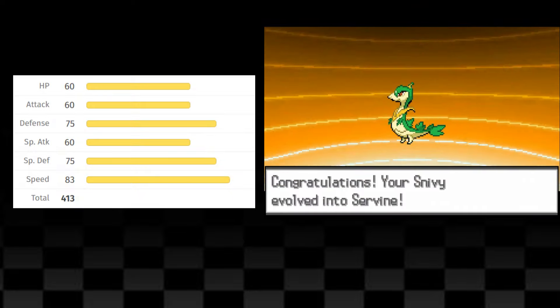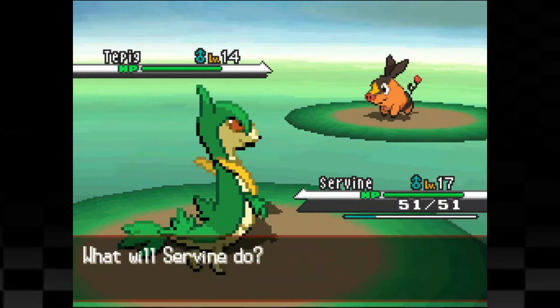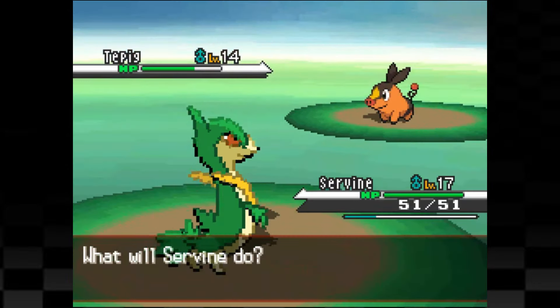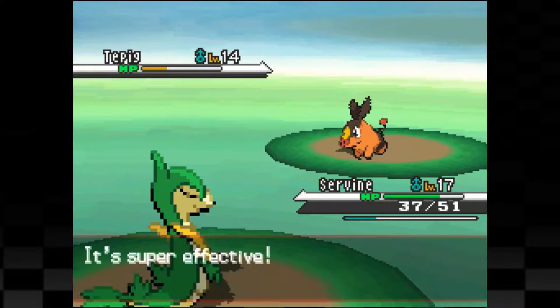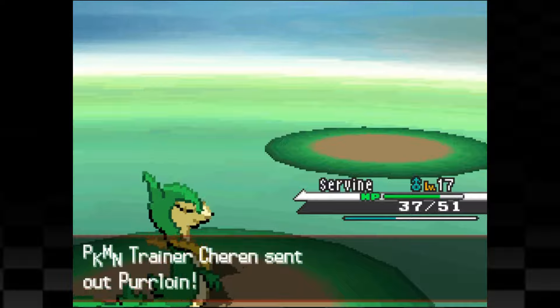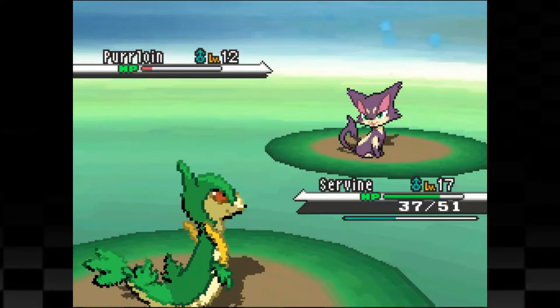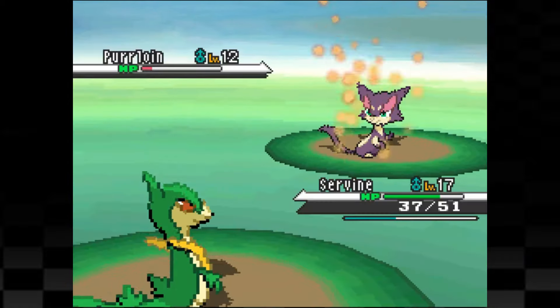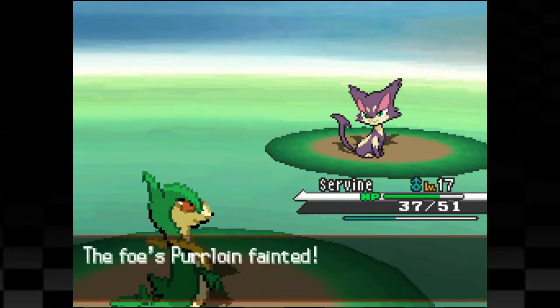Getting back to the rival fight, we start off by using a few Tackles against Tepig for decent damage before he uses Ember which doesn't do that much. Tepig eats an Oran Berry which brings it back into the yellow, but Cheren won't heal it, allowing us to use one more Tackle to take it out. Servine is last and we almost get a knockout with Leaf Tornado, but it survives in the red and uses Assist giving it Defense Curl. One more Vine Whip is all it took to finish it off and win the fight.